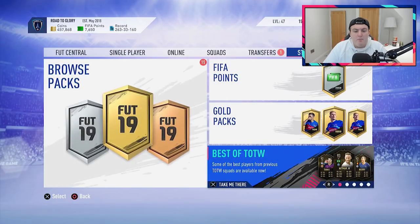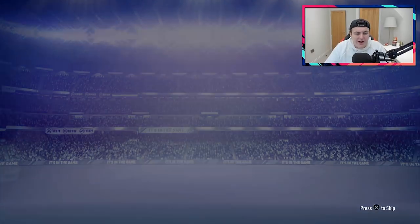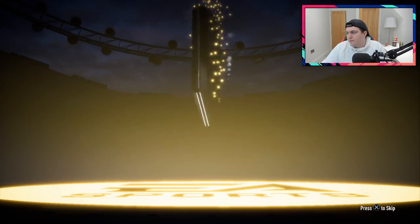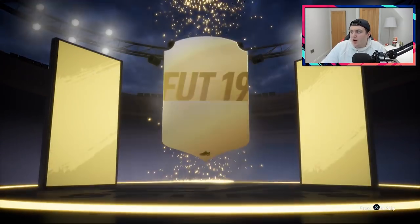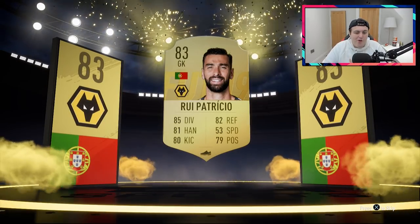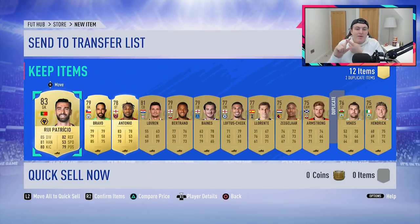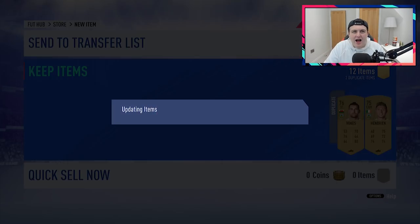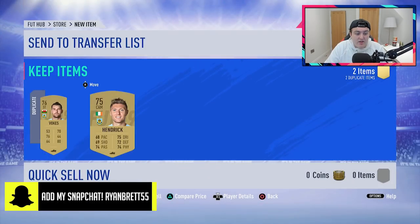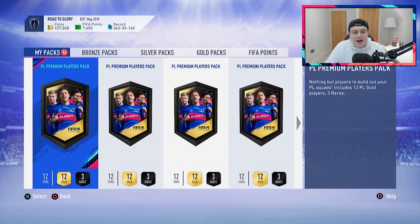We're going to open the Premium Premier League player packs first, because if we get decent pack luck from these I'll go ahead and do a tradable one, because if we get enough 84s and stuff from these it'll be worth doing a tradable one too. In the first one, we've got nothing, but we've got a board actually - that's nice. I'm going to get Futbin open, ready to check prices on players in case I get somebody good. Aubameyang, Pogba, Kante would all be fantastic. Any of the informs I listed off would be great as well, like a Mahrez or a Salah. Fabinho would also be great. In the second Premium Premier League player pack, we've got absolutely nothing, but it's not too bad.